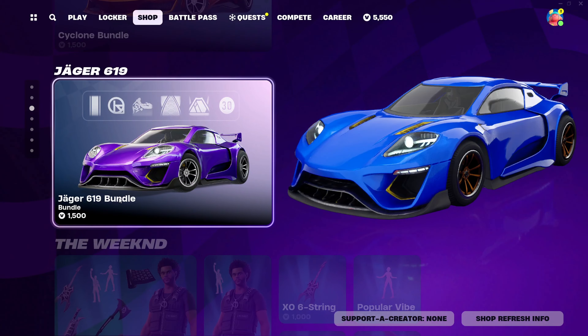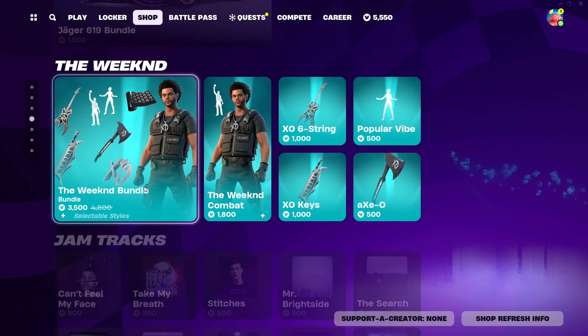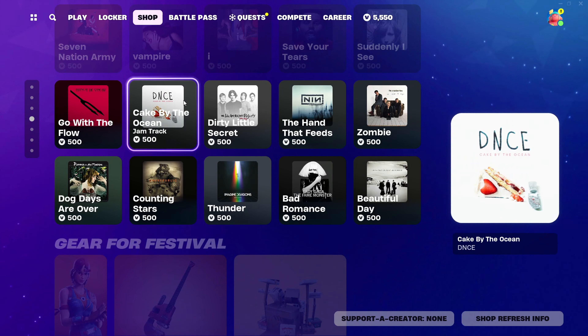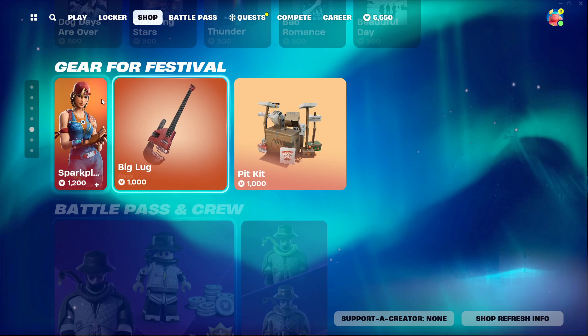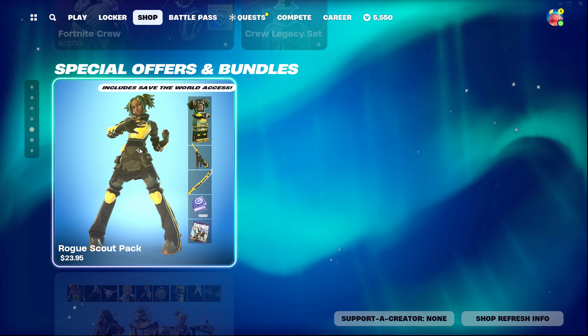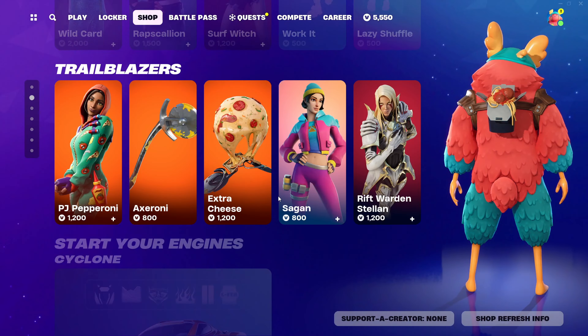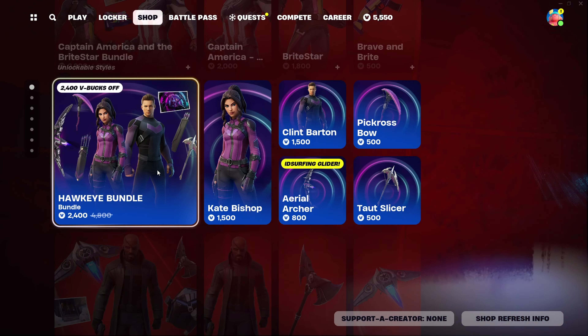Then we have the Cyclone and Jabra 619 in the weekend section. All the Jam Traps as always — I think we'll get some new Jam Traps tomorrow or the next day. Then we have the DFA Festival, Featured Offers and Bundles, and the FNCS section. That's today's Item Shop. The highlight, I would say, is the Hawkeye Bundle being back.